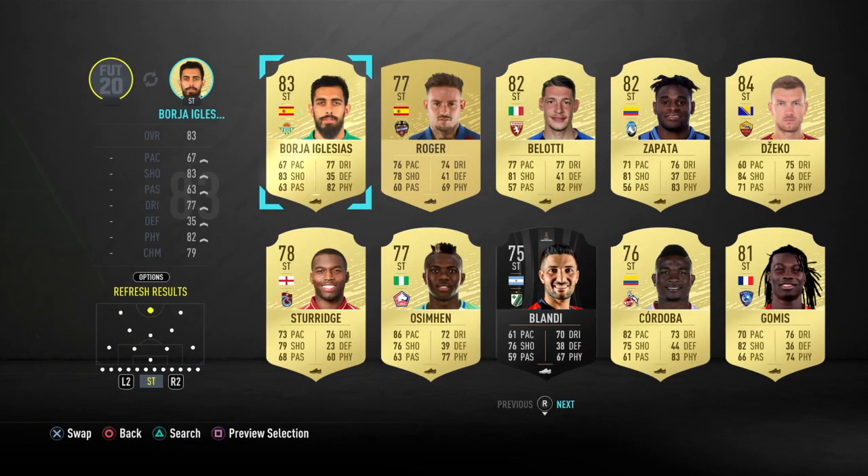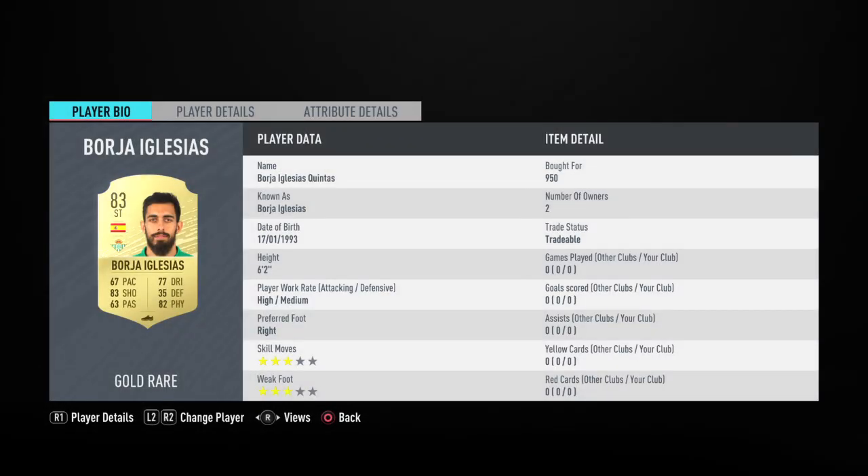The striker is going to be 83 rated — that's Borget Iglesias — and he was just 950 coins, so he's an absolute bargain. 950 coins for an 83 rated player, make sure you get your hands on him.